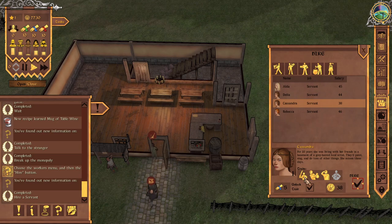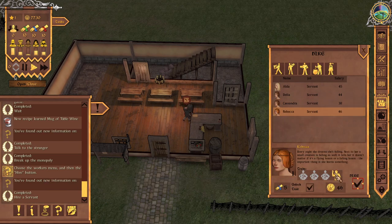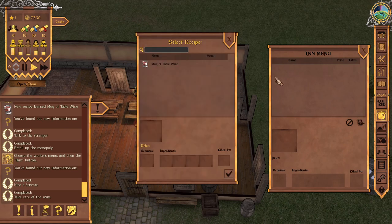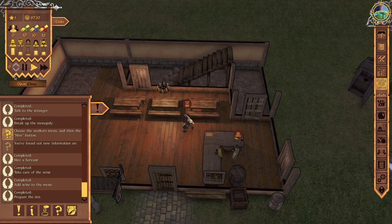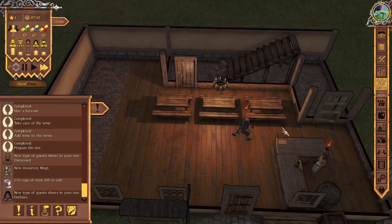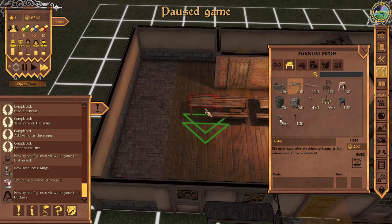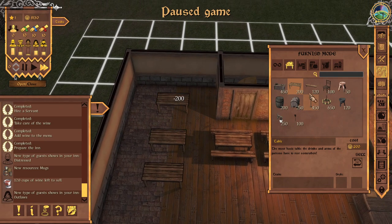You can go to hire and hire new people. Let's also hire Cassandra even though we don't need anyone right now. This is how you introduce new recipes to the inn. Now we're prepared to actually make some money. The distressed are the peasants, so now we just have to sell the wine. Let's put a few extra tables because we have nothing to do for now. It's more important to have the right furniture, so don't go overboard with your spending.